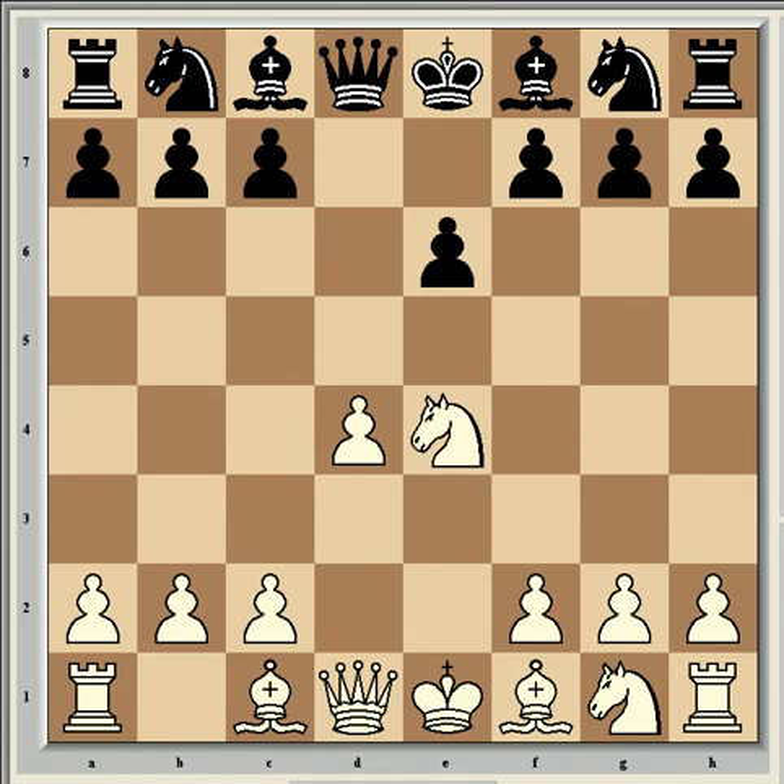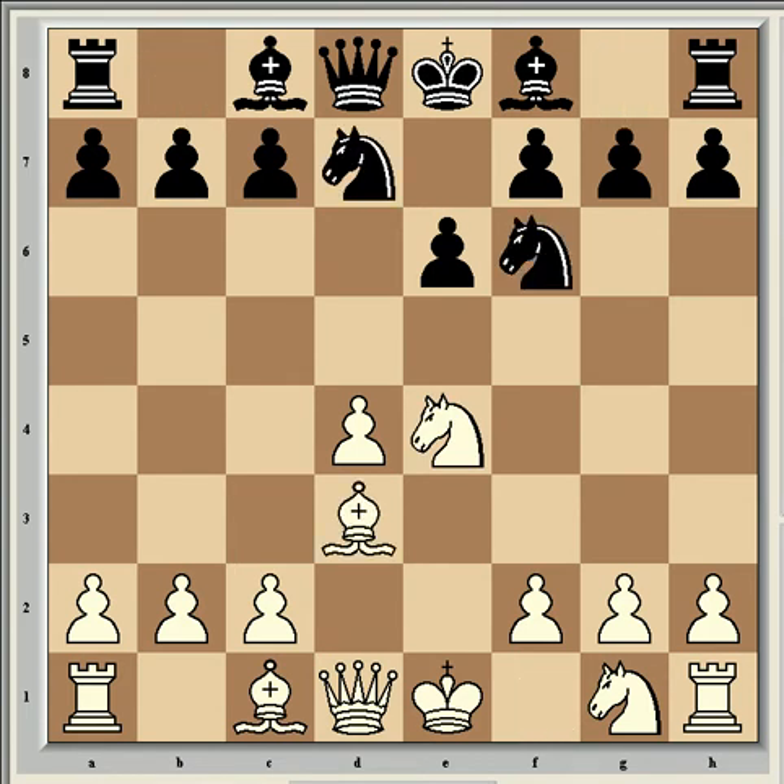Then knight c3, dxe4, knight c4, knight g7, bishop d3, knight gf6, and queen e2. I want to show you quickly a trapping line that also happens in this variation of the French Defence.